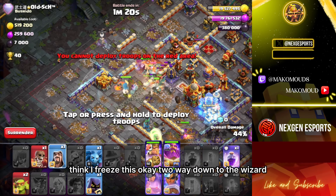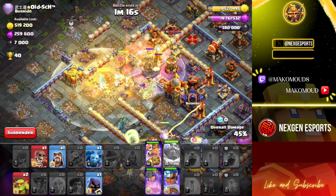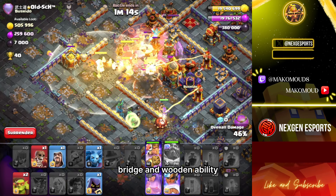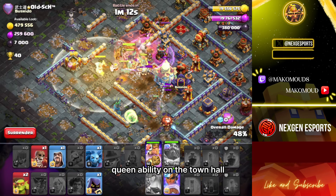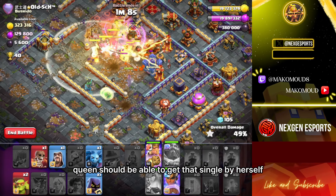Two more headhunters. Rage, and warden ability — queen ability on the town hall. Queen should be able to get that single by herself.